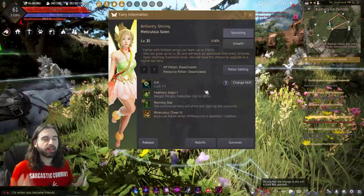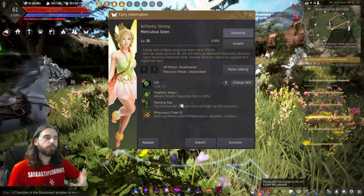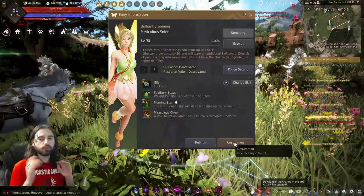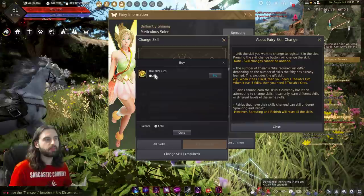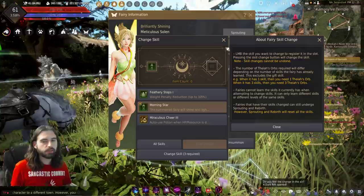If you got a poor skill on your fairy and want to reset it, you can — but you have to spend real-life money. You need to first summon your fairy; to get any buffs applied to your character, you need to click the summon button. There are no food requirements, so you can leave it out at all times. If you click the change skill button after summoning, you can pick the skill you want to swap, then hit change skill. It will bring up the cash shop item you need — a Theus Orb at $2.50 each — to re-roll your skill for a random one. It is completely random, so I would not recommend doing any of this until you get up to the radiant tier fairy.